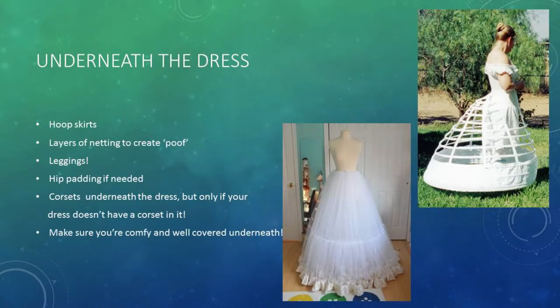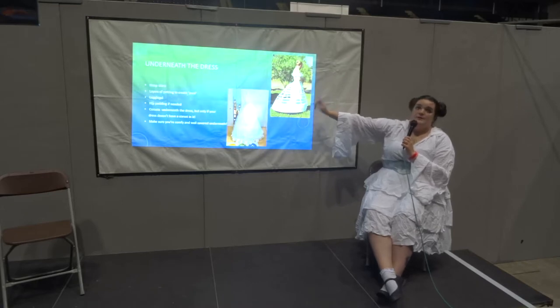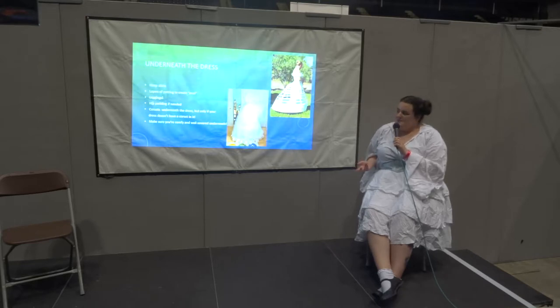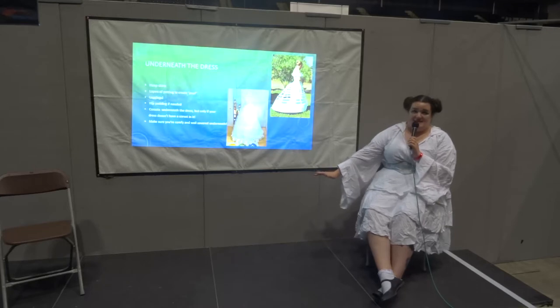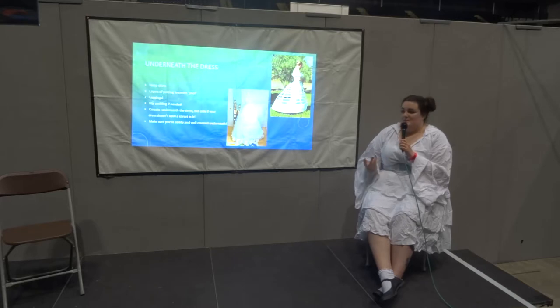The next thing is underneath your dress. If you're going to be wearing a big ball dress, the main thing you want it to do is be big, and without some support underneath it, it usually won't be. I would recommend getting yourself a hoop skirt. You can buy these on eBay. You can use hula hoops to make them if you're on a budget. You can also use lots and lots of layers of netting sewn up to make — well, I call them poofs.